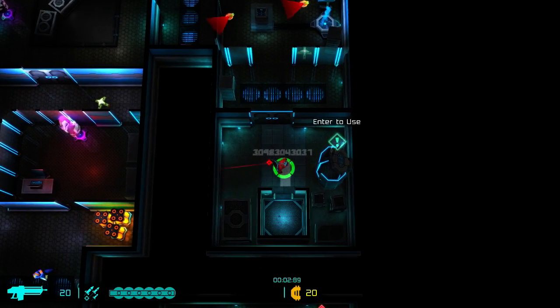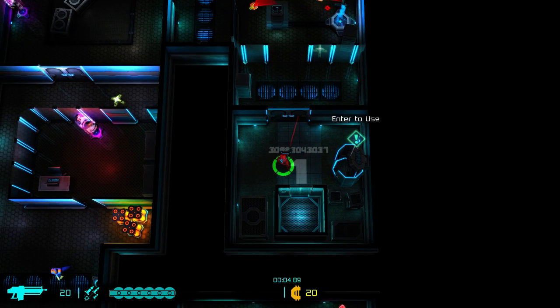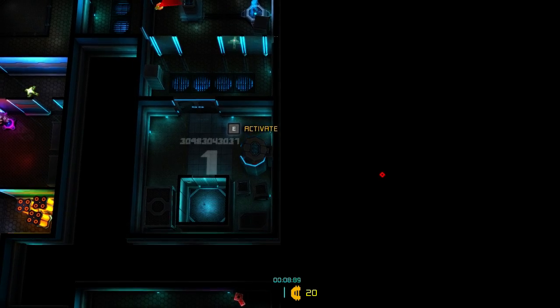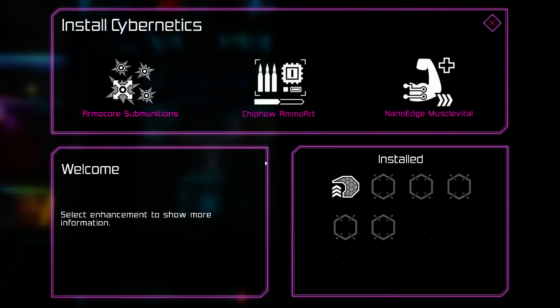There are humanoid enemies of a sort, but it's mostly drones and stuff. We're getting an upgrade station straight away, which is very lucky. At upgrade stations, you get to pick one of a randomized selection of your unlocks in terms of cybernetics.